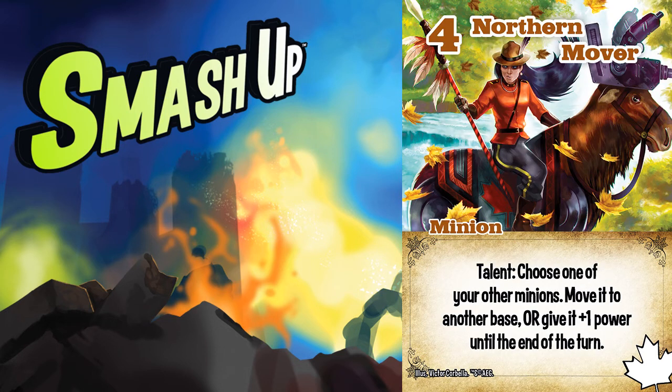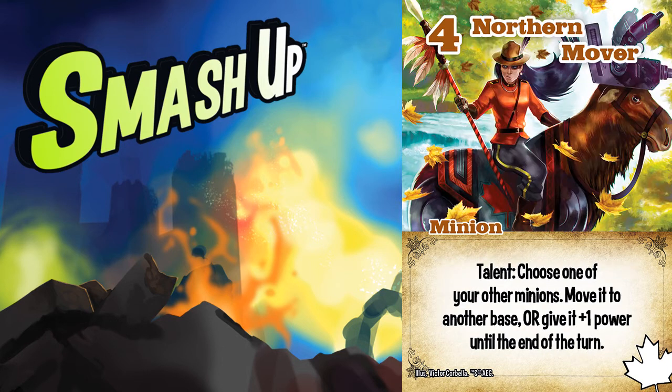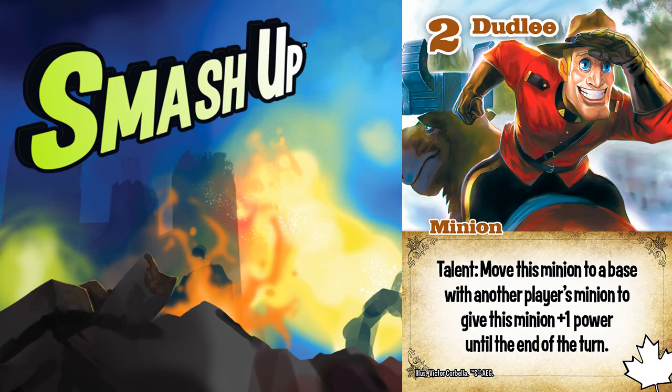If you can only play one minion per turn, you are going to lose a dogpile race unless you spread out. This is perfect for Mountie Tornadoes. Dudleys have self-propelled movement as long as you have an enemy minion on your target base, and spreading them out ensures that at least one of them will be able to move. Usually, the Northern Mover can move them, but that sacrifices the plus one from Northern Mover, which you want for efficiency. And if Dudley doesn't move, you sacrifice his plus one power.